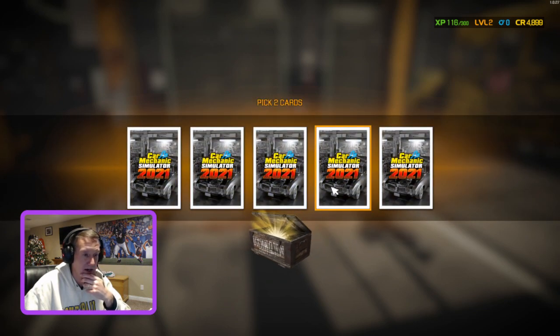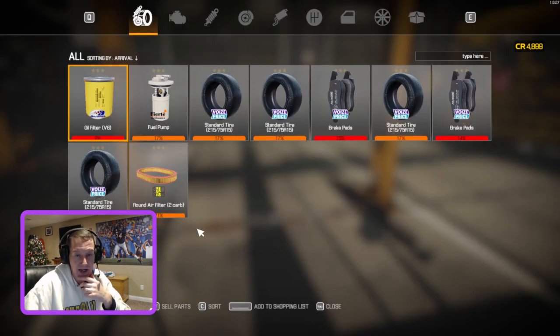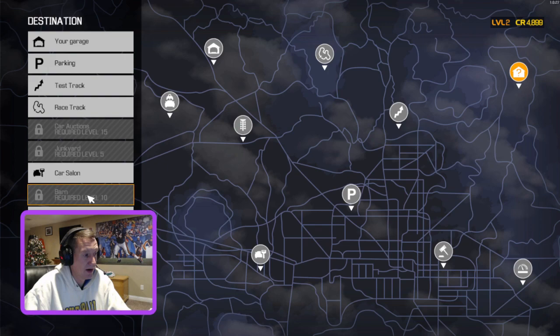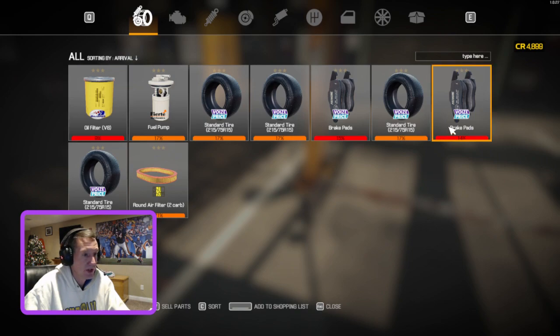Open the case — you get five random cards, pick two. We got a barn map and some experience. Click the barn map to add it to your inventory. Right click to bring up your wheel, go to map — we have one barn map unlocked but can't access it until level 10. Back in inventory, here are the old parts we just took off the car.